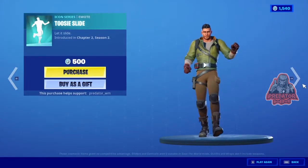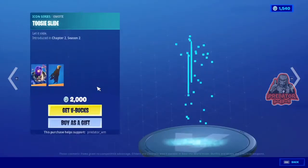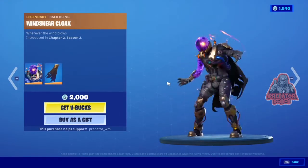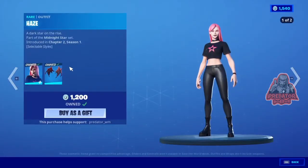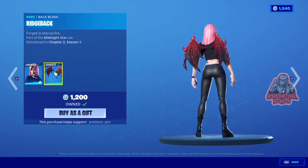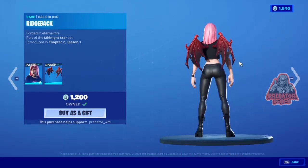For today we have the Squishy emote here — it's copyrighted so you can't hear it, sorry about that. We also have Cyclo here, as you may know from Chapter 2 Season 2, it's a really nice legendary skin for 2,000 V-Bucks. And of course we have Hanz here for 1,200 V-Bucks — two different styles with two different colors, and a backpack that looks like wings. Really nice.